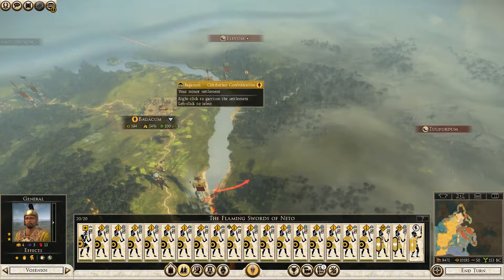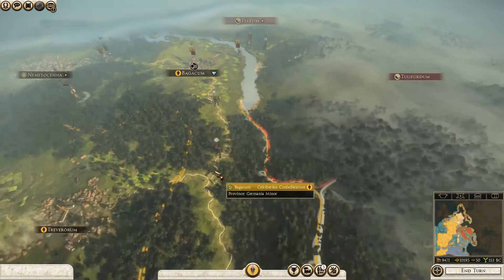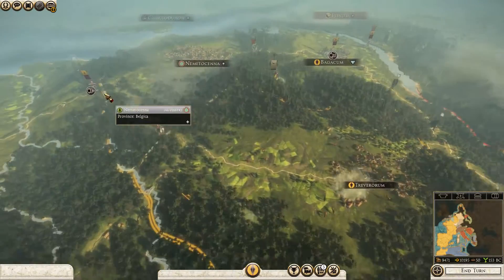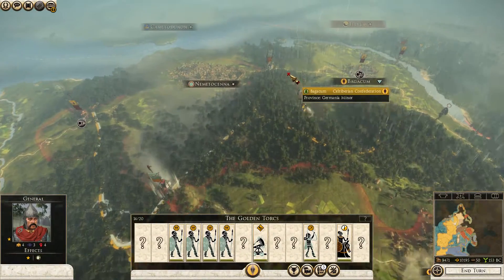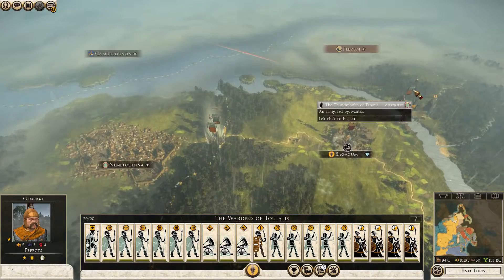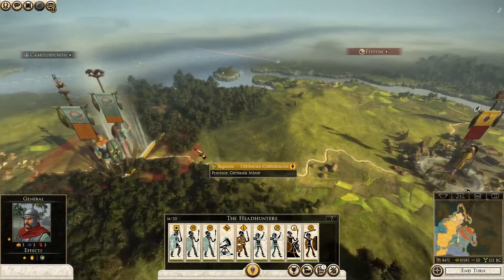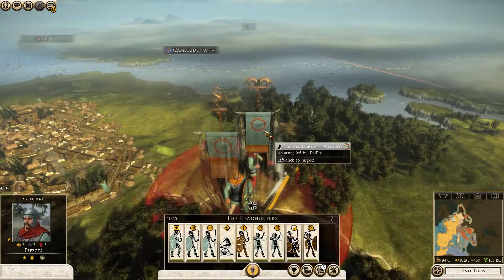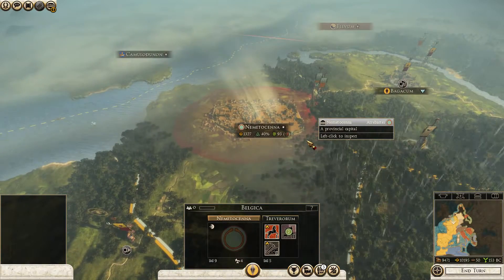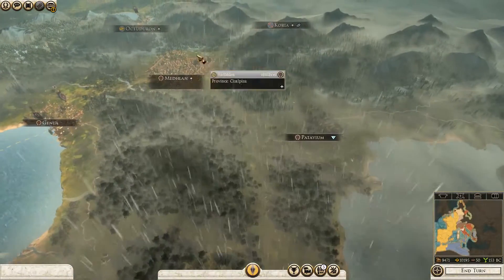This army can go there and this army can go to the city — that will be perfectly fine. It seems they have something like three full armies in total: a 20-stack here, 20-stack here, 14 out of 20, and another 14 out of 20 — can't see all of them — and of course there's another nine in the city. That's quite a few, so the Romans are losing ground against these guys.